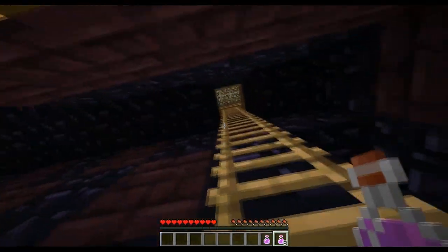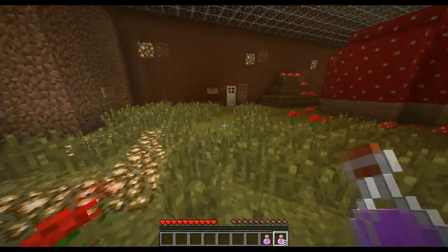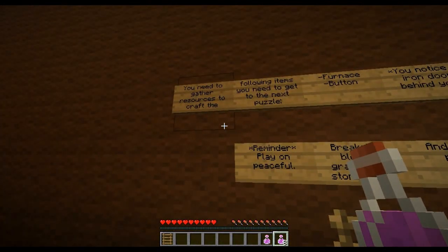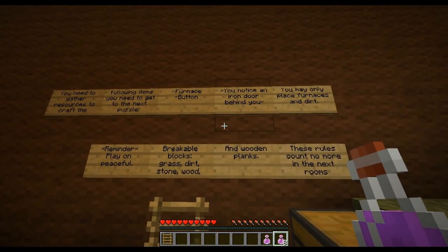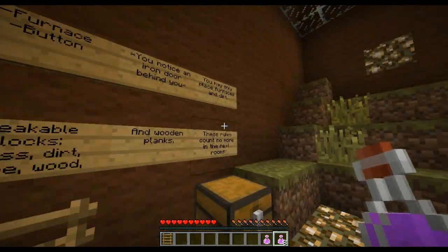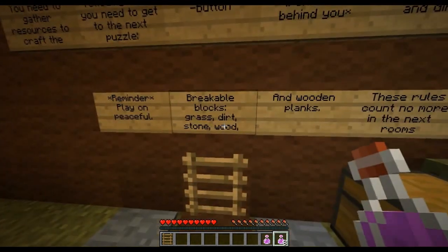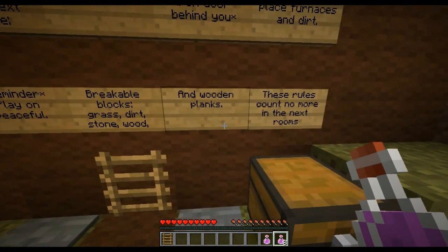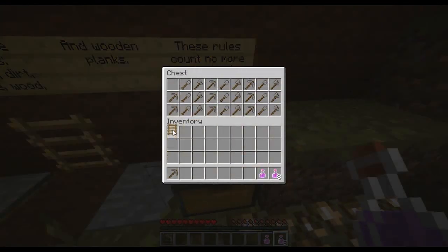So get up the ladder to go to your next test. Let's go up the ladder. You need to gather resources and craft the following items to get to the next puzzle: a furnace and a button. Notice an iron block behind you. You may only place furnaces and dirt. Reminder: play on peaceful. Breakable blocks: grass, dirt, stone, wood, and wooden planks. These rules count no more in the next rooms. So we got some tools. That's very nice.